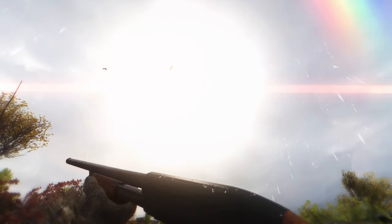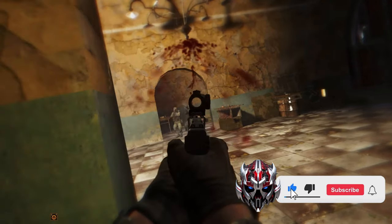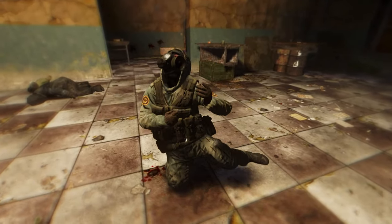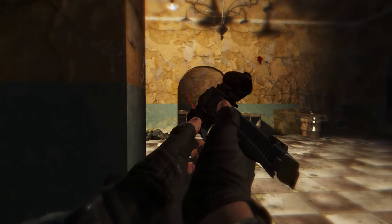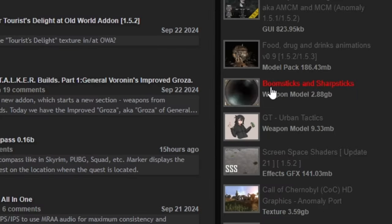Hello Stalkers and welcome back to the channel. In this video I will show you one of the best weapon packs that has ever been made for Stalker Anomaly. This weapon pack has been in the top 10 most downloaded mods on the ModDB site. So you know that it is one of the best weapon packs there is. This weapon pack is called Boomsticks and Sharpsticks, also known as BAS for short.